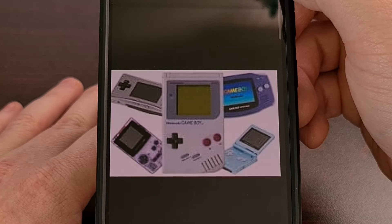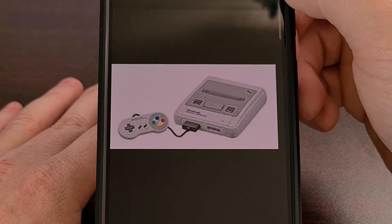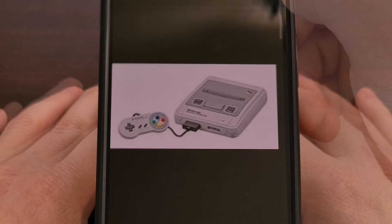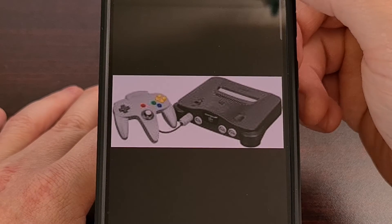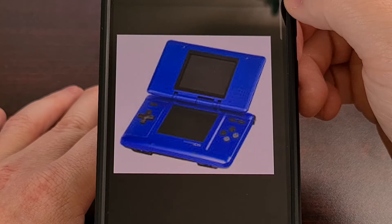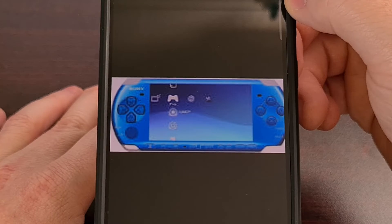I also don't see any reason for the SNES and the Super Famicom games to have any trouble on the Galaxy A05 either. Just about all PlayStation 1 and Nintendo 64 games should be playable on the device too. And even more recent handheld consoles like the Nintendo DS and the PSP can be emulated on the Galaxy A05 without issue.